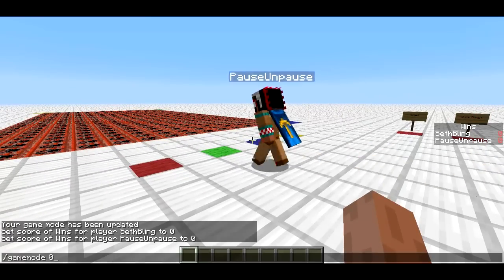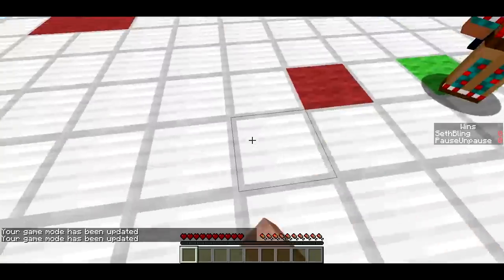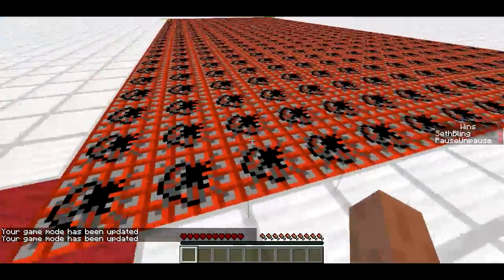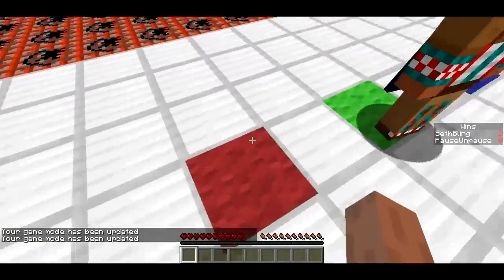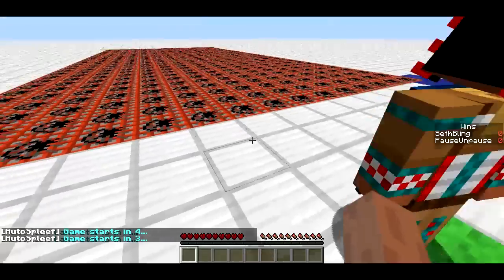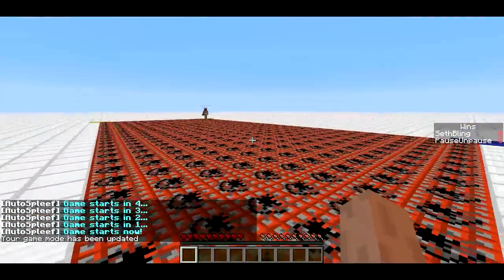I'll head into survival mode. I'm actually going to be in adventure mode. Notice I can't break anything in here. This is kind of cool actually. The spectator just can't break anything. So to start the game, we'll just stand on the red and green squares respectively. I'm going to be in the red corner, he's going to be in the green corner all the way over there.